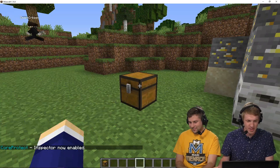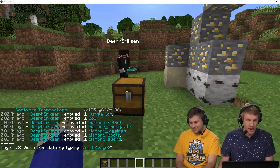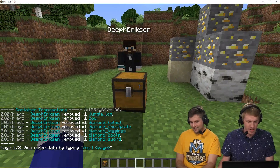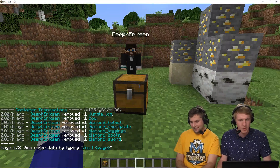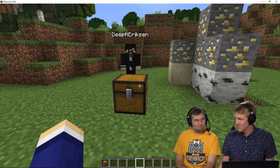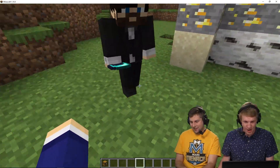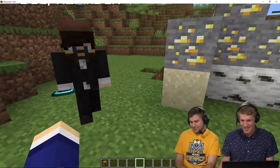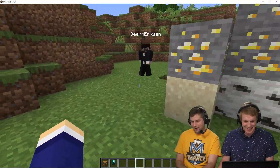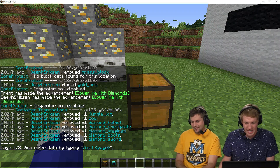What I can do is CO inspect and then see what's going on with this chest here. I right click the chest and that gives me all the items in it. 0.00 hours ago, you removed one jungle log. You removed my jungle log! Chief Erickson removed one diamond helmet.